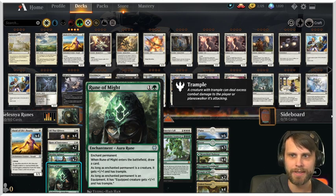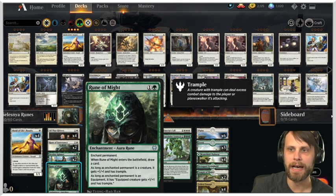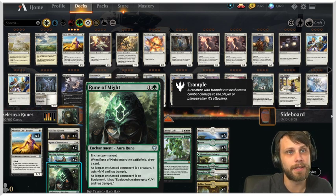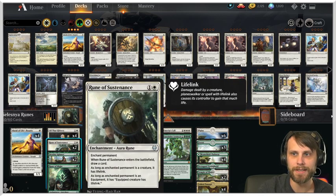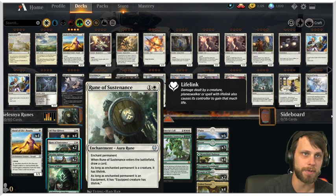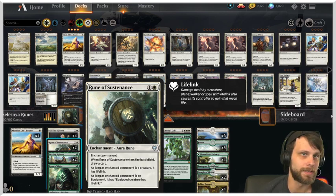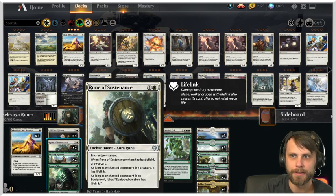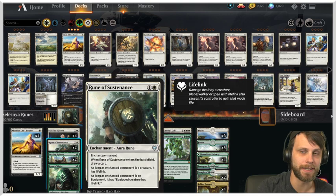As long as the enchanted permanent is an equipment, the equipped creature also gets plus one, plus one and trample. The key is that these act as cantrips — they draw us deeper into the deck even in situations where we don't have the best targets. Rune of Sustenance works similarly: enchant a permanent, draw a card, and grant lifelink if it's a creature. It's less powerful offensively but keeps us alive.